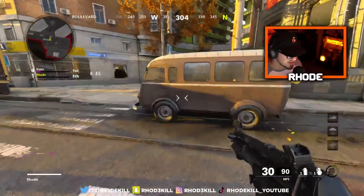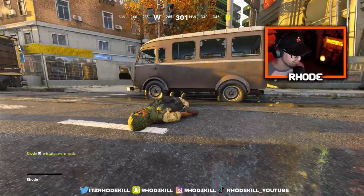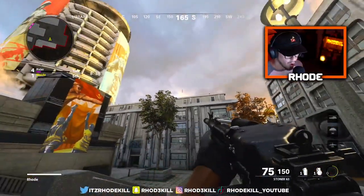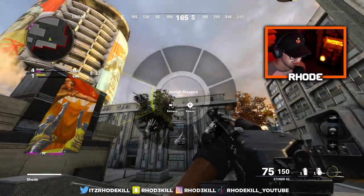Let me throw a grenade real quick. We'll go outside and look at this weapon — this is the Stoner 63. Whoa, look at that ADS, that's awful. Anyway, let's take a look at this weapon's inspection.